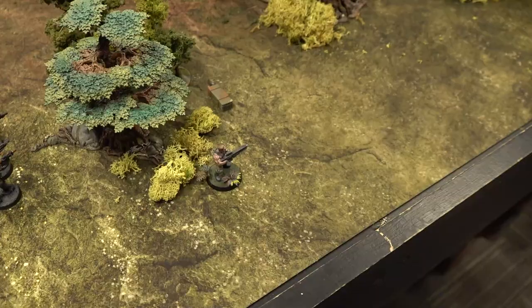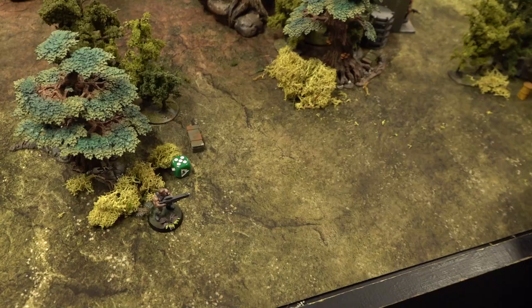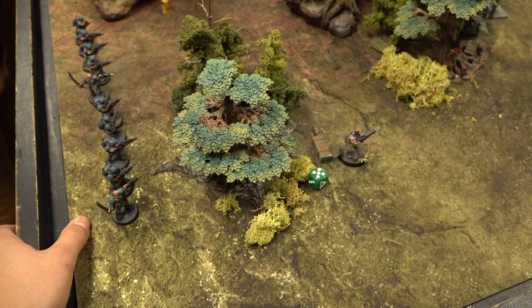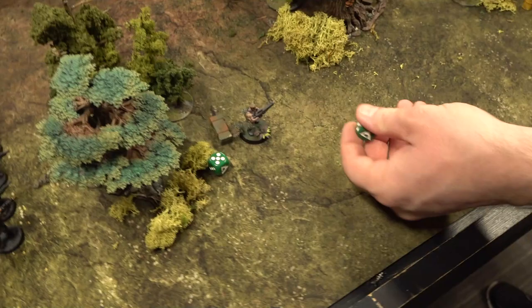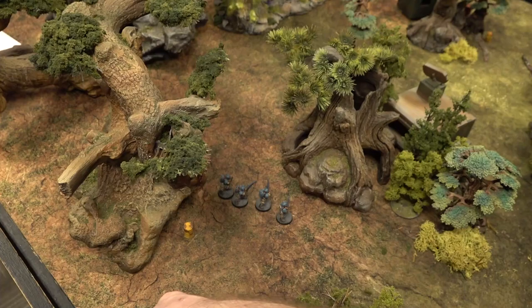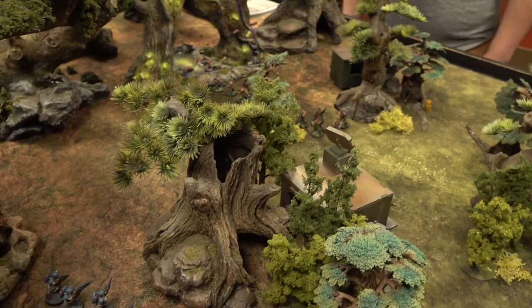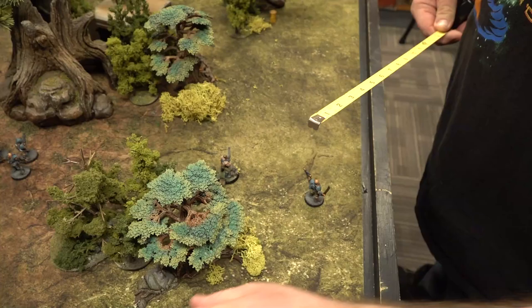On Arnie's next turn, he rolls to remain in stealth and stays in stealth mode. He notices a crate nearby and can perform an action to open it. Meanwhile, the Scions will run in stealth and go wide for a flanking maneuver. As they advance through the jungle, more hostiles are spotted — but the hostiles don't see the Scions or Arnie yet. One Scion squad flanks while the other checks out the crate.